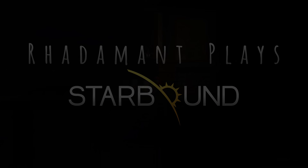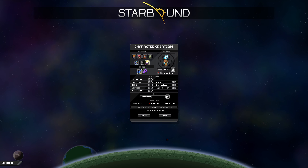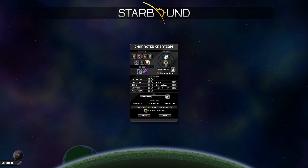So here we are at the start of a brand new game. This is the character creation screen. It allows you to select from one of the seven starting species, select your gender, customize the way you look, give yourself a name, and pick a difficulty. For this series, I will be playing on survival mode, and I will not be skipping my intro missions.